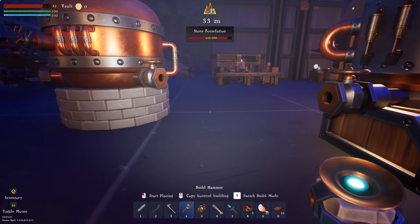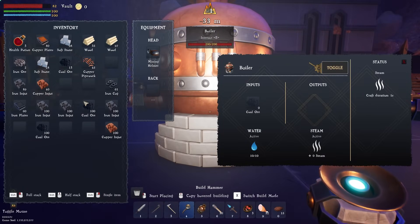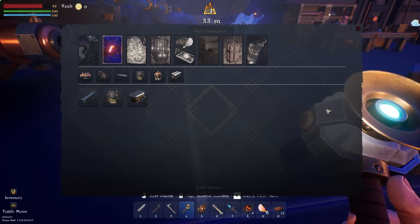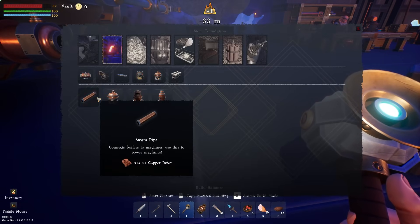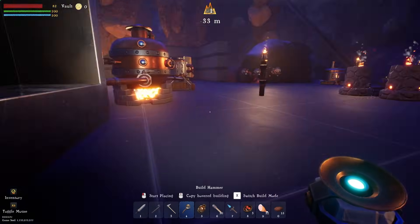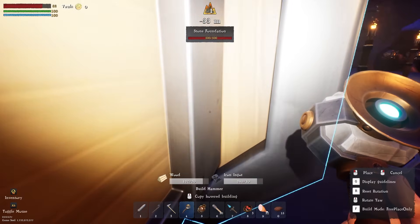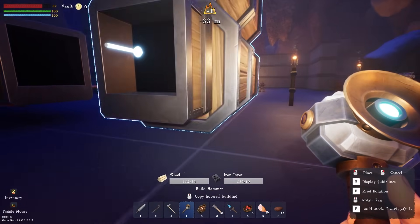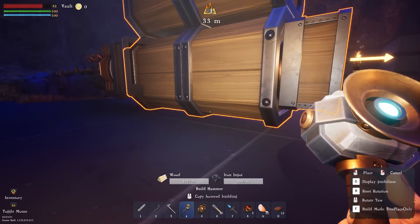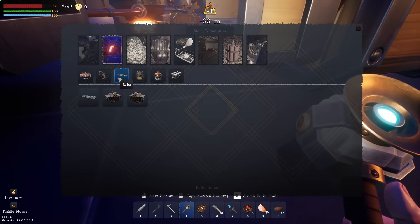The boiler runs on coal and outputs plus 100 steam — it's active. Now I need a steam pipe connection. I just got the 'Boilers and Boiling' achievement. I need a chest to hold things — a belt container. I can't directly hook the belt into it but it'll be okay. The belts are right here — and there we go. It doesn't hold a ton but at least I don't have to go grab everything by hand.